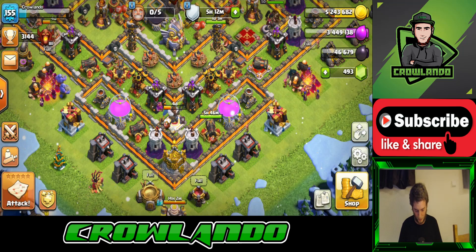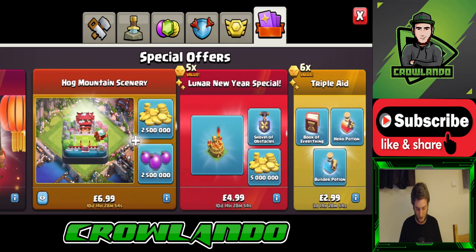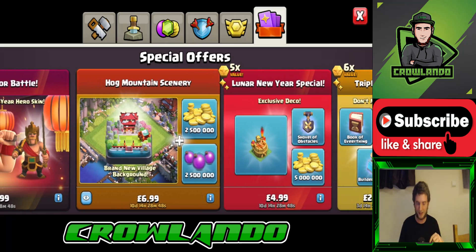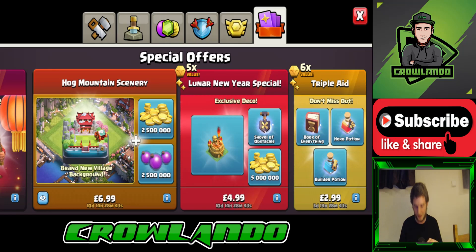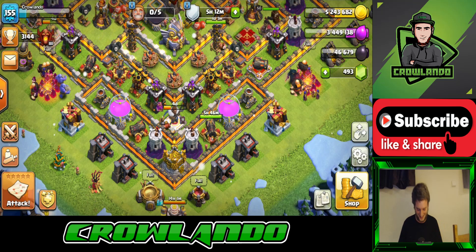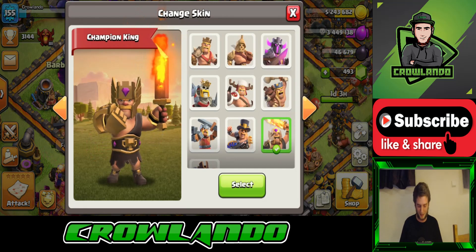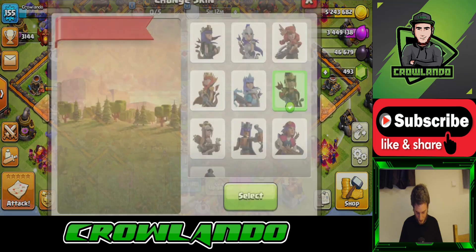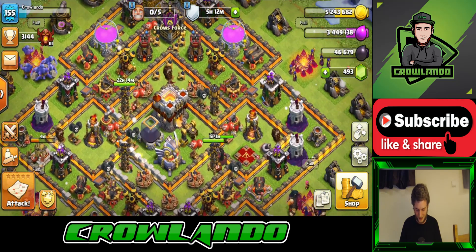If we check out the shop, we've got 'Prepare for Battle', a new Warrior King from 9.99, the Hog Mountain scenery, and the Lunar New Year Special. I'm going to be getting all three of these but in three separate videos. We're going to start with the Hog Mountain scenery, then move on to the King, and then get the limited edition exclusive decor. My Barbarian King has the Champion King skin on — limited edition — and my Archer Queen has the Warrior Queen skin on, also limited edition. So yeah, I'll be having all the limited edition stuff.